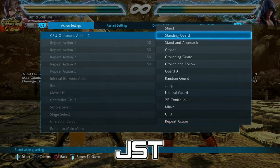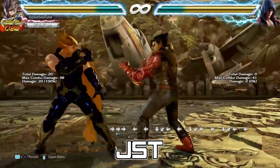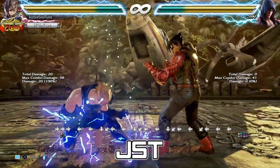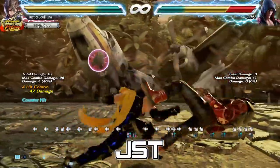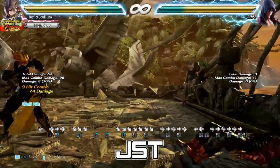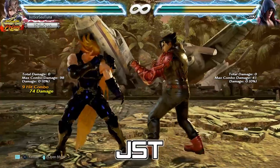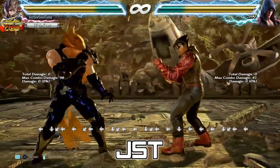To demonstrate: a standard combo using counter hit Arc Blast as a starter from this range — that's 73 damage. Really painful. So for a frame trap, you would do a move that's plus — like down back 2-1, or 2-1, or Dynamic Entry 2 — and then do Arc Blast afterward. If they press a button, you get counter hit Arc Blast, which does ever so slightly more damage.